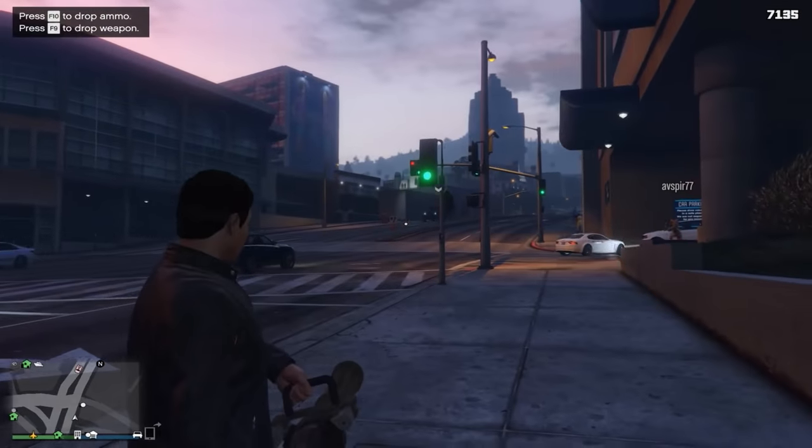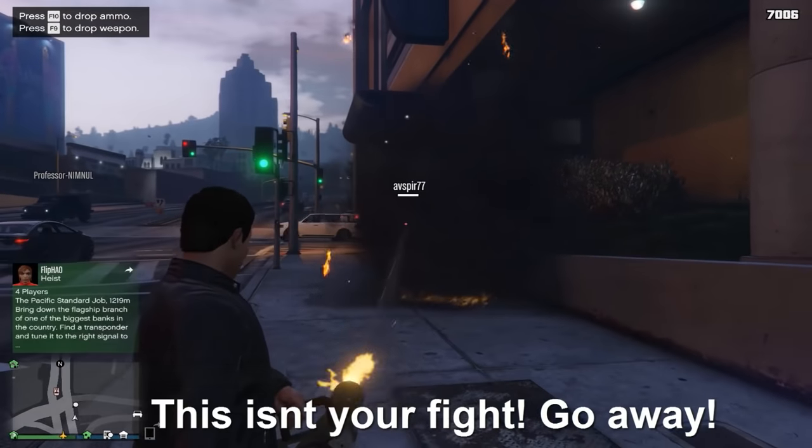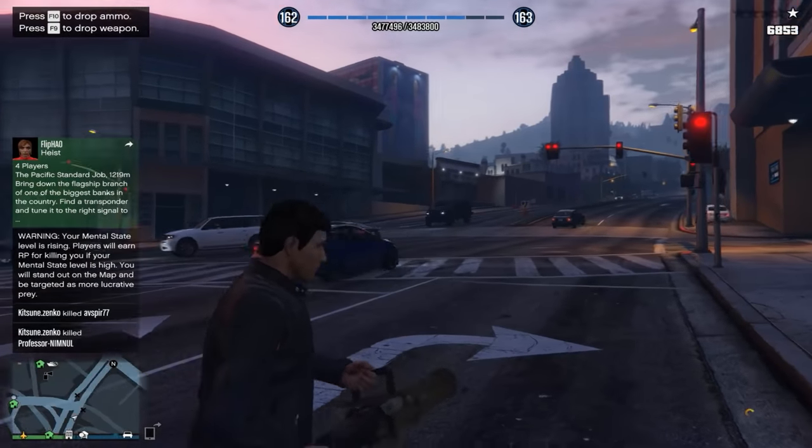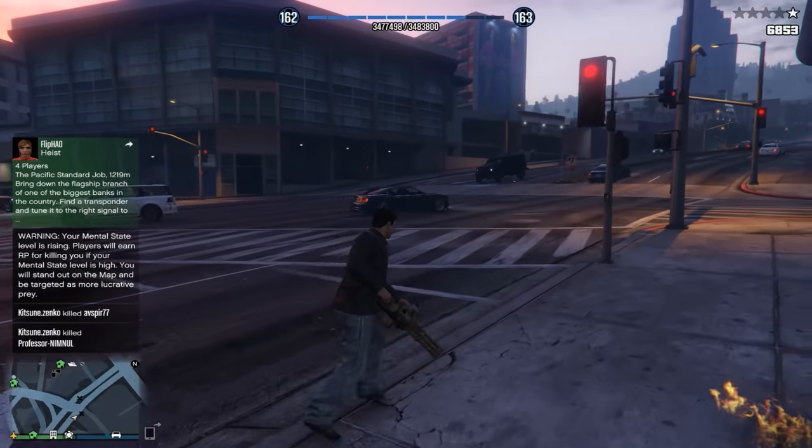Speaking of shooting at the driver, if you're a high enough rank, get your minigun out. If not, an assault rifle or machine gun will work just as well. So that's how to defeat Insurgents when on the ground.